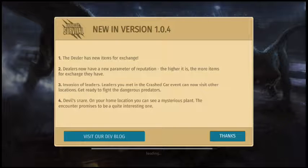Number 3: Invasion of Leaders. Leaders you met in the crashed car event can now visit other locations. Get ready to fight the dangerous predators. So basically that is the new dinosaurs — the ones that are buffed-up versions of the smaller ones. Like the buffed-up raptor, the buffed-up really small one — the Orneal, I don't know what it's called — and the buffed-up spitter one.